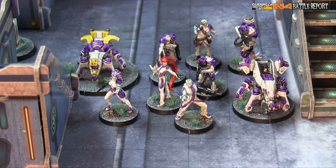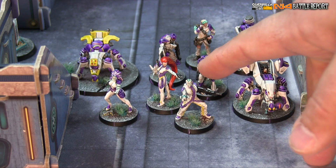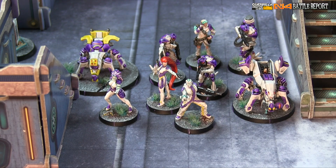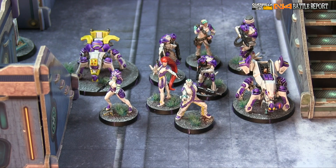Here's my 200 points of OSSS. In the front, a Daikini group with two Divas: a Diva Hacker and a Diva MSV2 Spitfire. We have an HMG Daikini, a sniper Daikini, and a paramedic Daikini — the full five-man core team. We also have a Lamed remote (flash pulse bot), a Probot baggage bot worth eight points, an Asura who is the Hacking Device Plus with MSV3, and a War Corps in the back who will serve as my War Core and sometimes a REM driver.